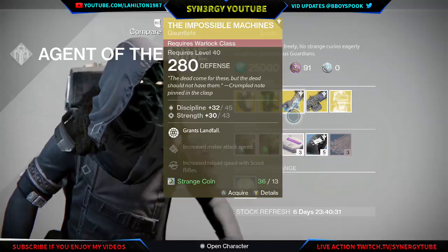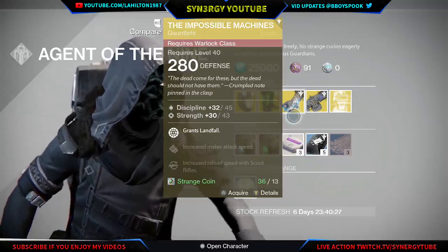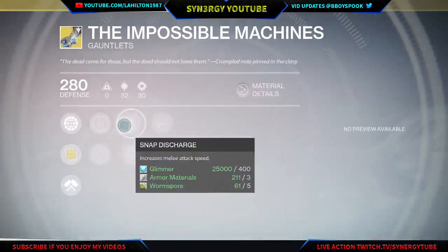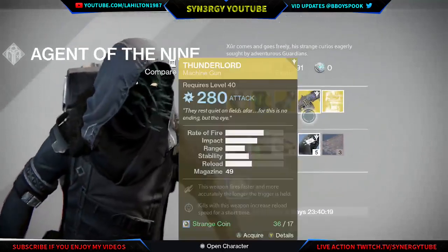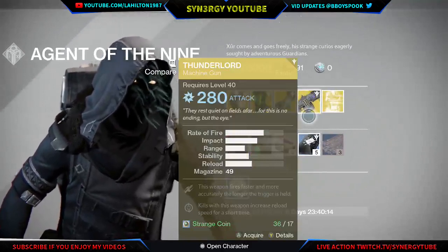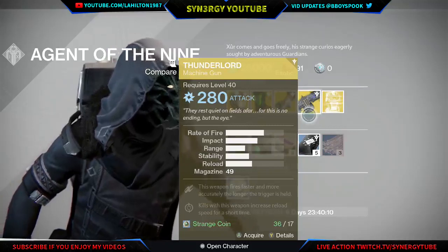You get increased melee attack and increased reload with your scout rifles. That melee attack can be combined with - I forget what it's called - but it basically makes your Thunderstrike have more range, so you can melee people from a distance. It's quite useful if you have a shotgunner.